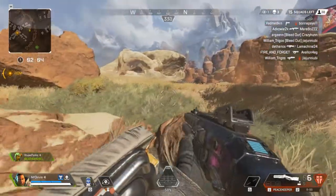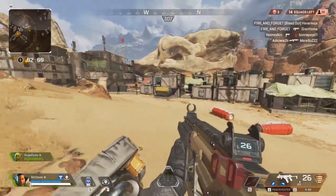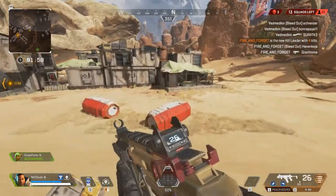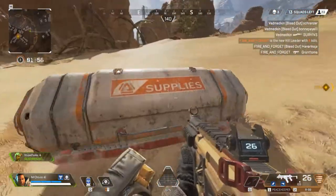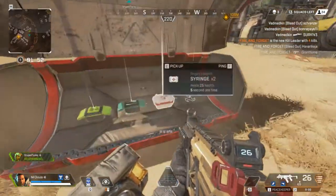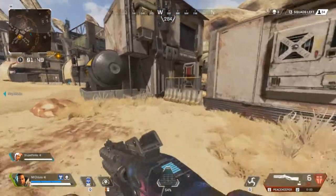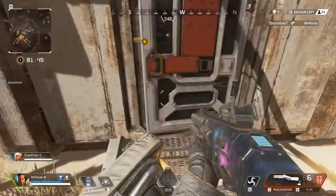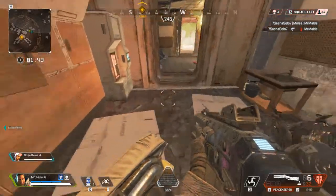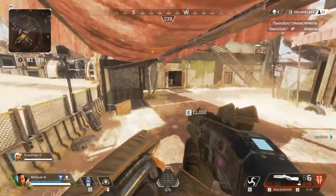Sadly, the other guy got downed and then he died, but for some reason, although I was going to revive him, he decided to drop out of the game. So we were left with just myself and a Lifeline who was quite new to the game - it was pretty much a solo situation, playing against a load of teams. Anyway, let's move on to his next ability.